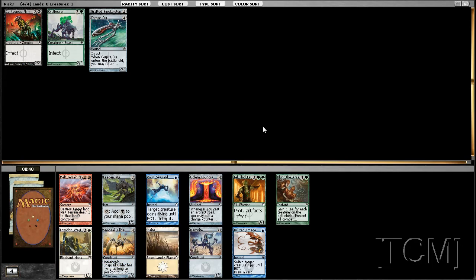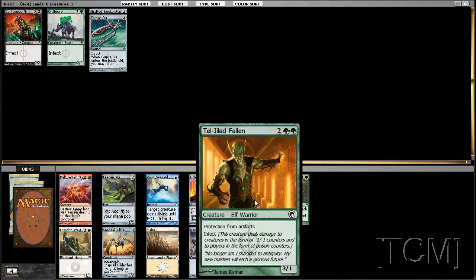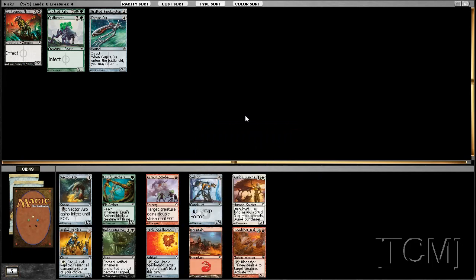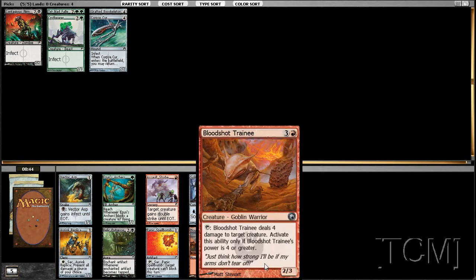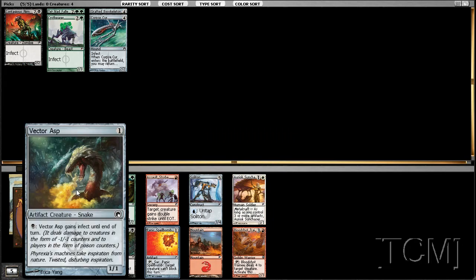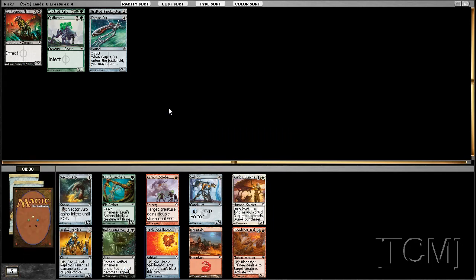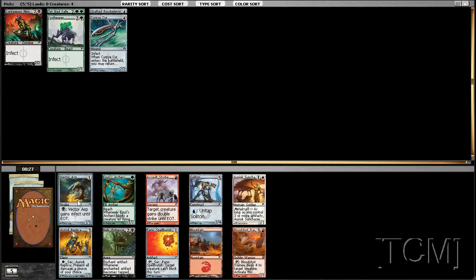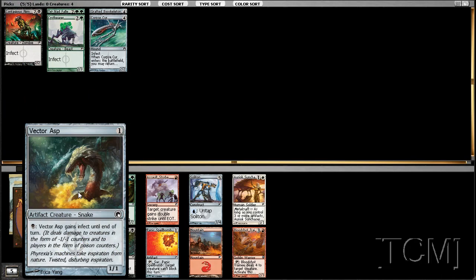I was really worried until I saw this guy — so good. Looks like infect's open. So many trainees, so many trainees. Ooh, Vector Asp! It doesn't look like I'll be playing red based on our Contagious Nim, but Vector Asp is a card you may end up playing.